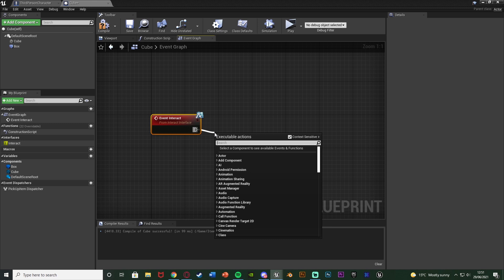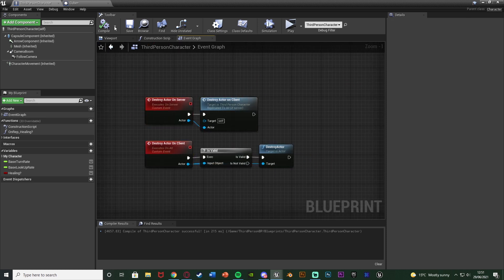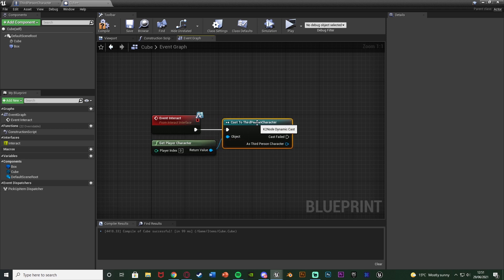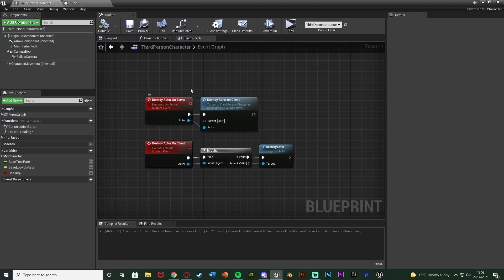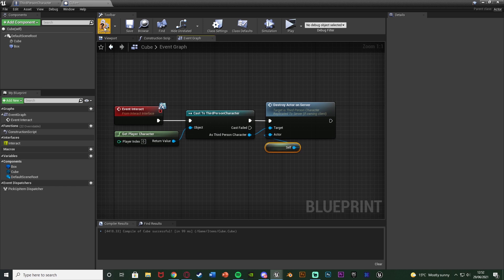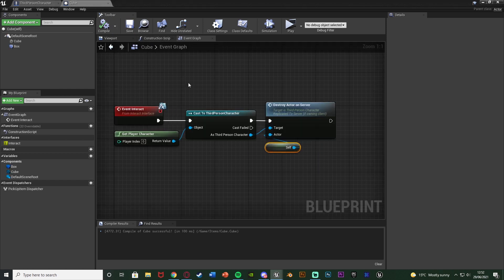Out of event interact, what I'm going to do is cast to my character blueprint - the blueprint in which you have this code for actually destroying the actor. For me that's the third person character. So event interact, I'm going to cast to third person character, with the object obviously being get player character. And as third person character what I'm simply going to do is call function 'destroy actor on server'. Because we've got server to client to destroy, and in here the actor we want to destroy is the one we're currently in, so that is going to be a get reference to self. That inputs this cube into this custom event which will go into the destroy actor. And that should be the code done - it's nice and simple.